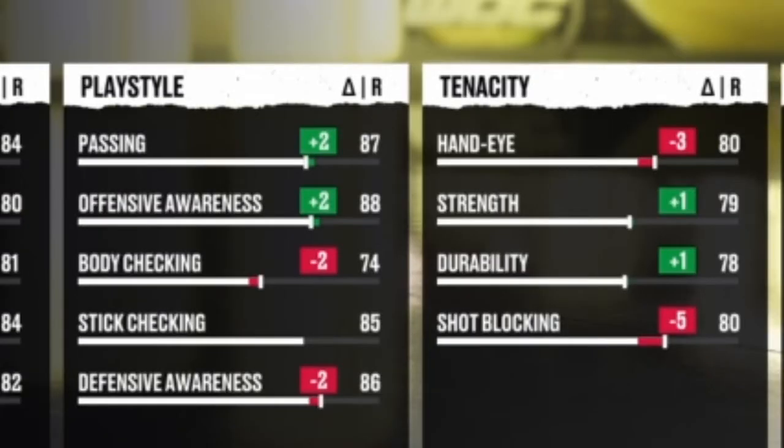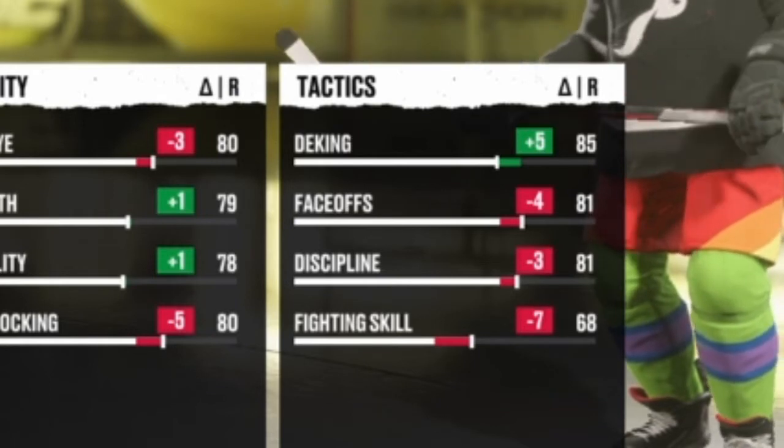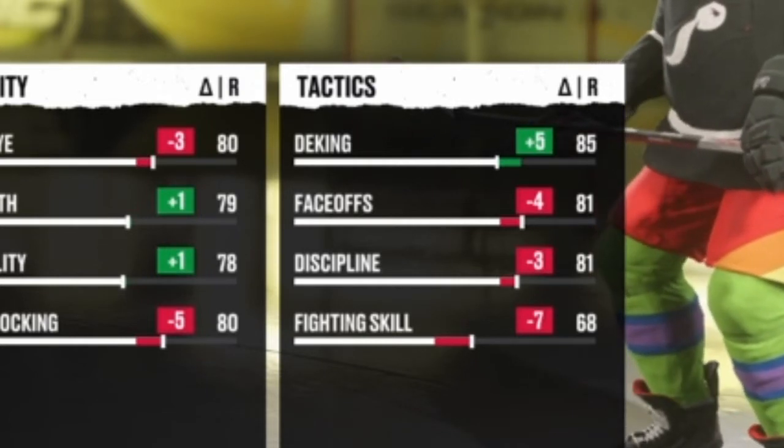Passing I got up to 87 which is really strong. Offensive and defensive awareness are both really good, and defensive skills are all strong. I would have liked really good hand-eye but I had to subtract a couple points from that and settle for an 80 rating as I wanted to boost his strength, which I was still only able to get up to 79. Finally in tactics I basically just threw everything into deking, which I got up to 85. He is a good faceoff guy too but he has unbelievable hands and I felt that would be more important for this build.